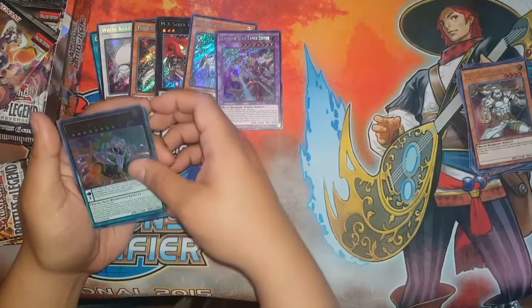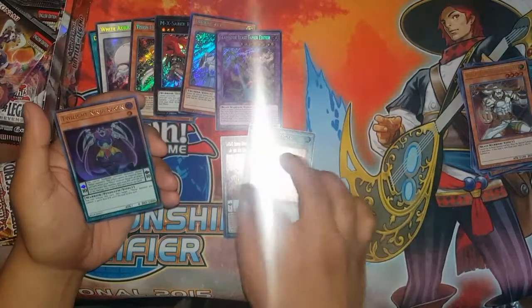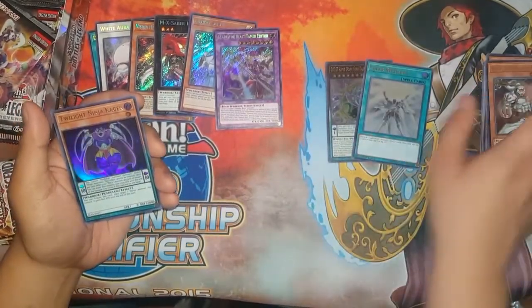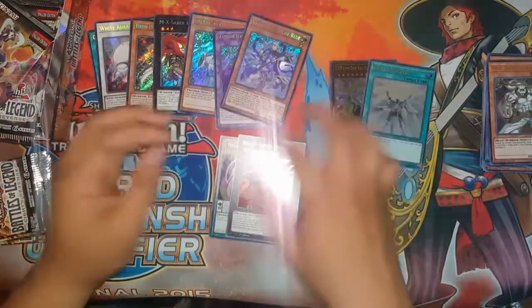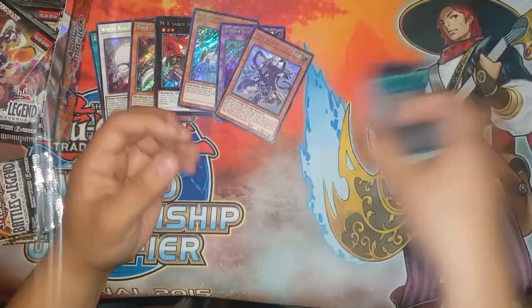DDD Super Doom King Dark Armageddon. Solar Recharge Ultra — yay. Twilight Ninja Kagan. Number 107. And Sage with the Eyes of Blue! Yes, I can remake the Blue Eyes deck — or use it for a Buster Blader deck. I'm getting there.